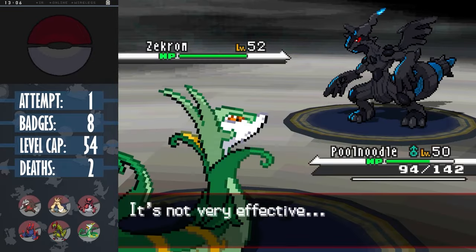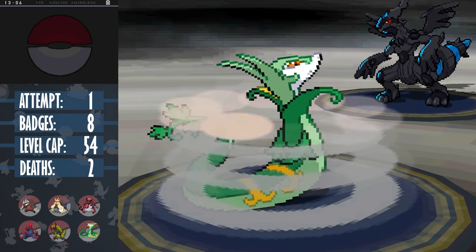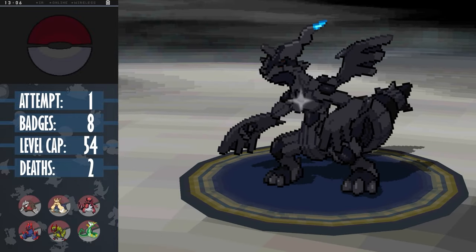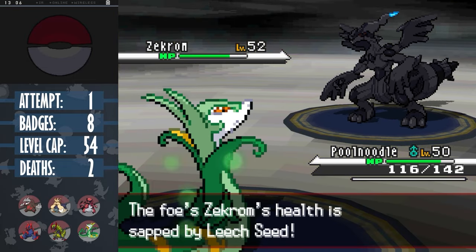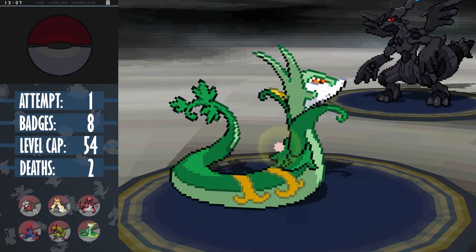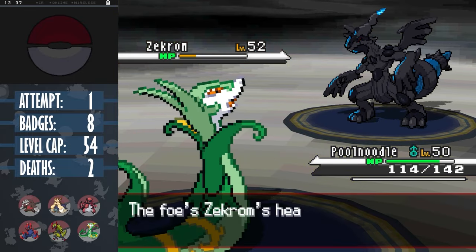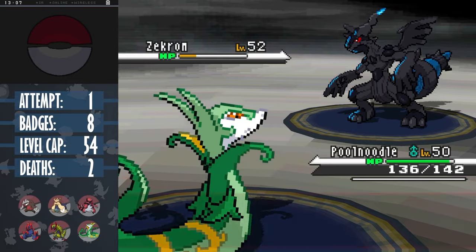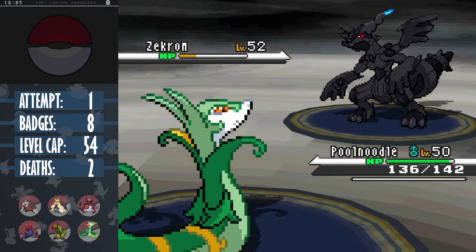Fusion Bolt still does quite a bit, but using that we can gauge that Zekrom's Giga Impact will do about double the damage, meaning after recovering some HP with Leech Seed, we can set up a Coil raising attack, defense, and accuracy to be safe. Zekrom uses a Light Screen anyway. And now since we have a Leech Seed to do passive damage, we can just spam Coil, and this half of the original dragon can do absolutely nothing to us without a lucky crit. We use these next 4 turns to max out our attack and defense. By the time that we're done, Zekrom's HP is in the red and we're still at full health.